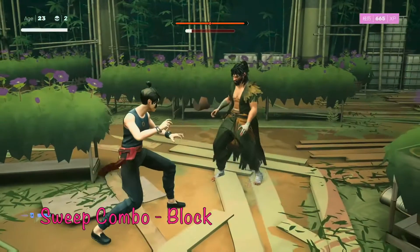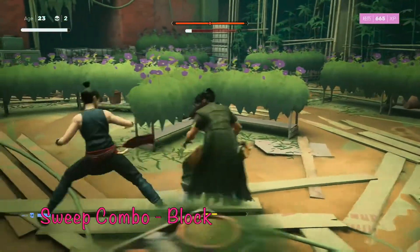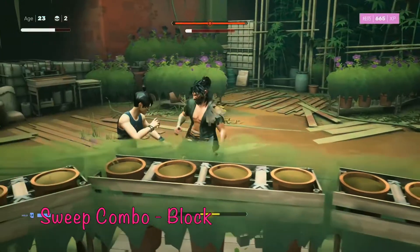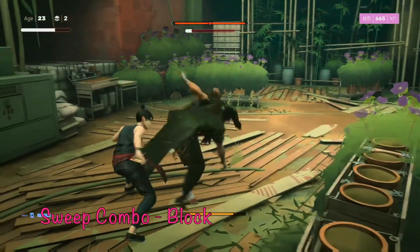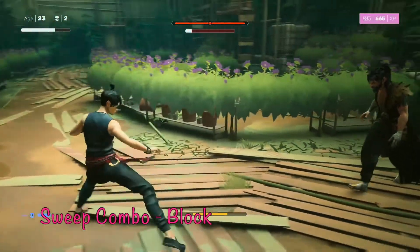He gets more aggressive when he gets low on damage, with longer and different combos. One of them is a sweep combo — a sweep followed by a high kick and then a hard, straight-forward kick — which is so hard to anticipate. That's why it's always good to guard early in any combo to see if you recognize it. Just block all of that.